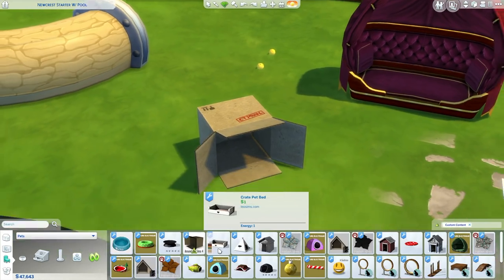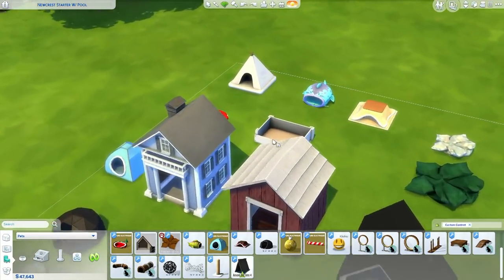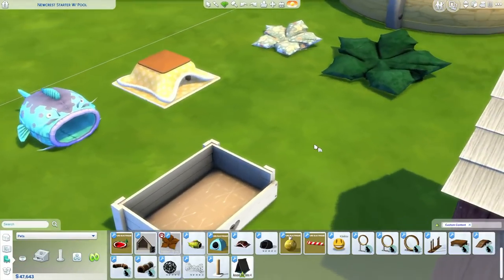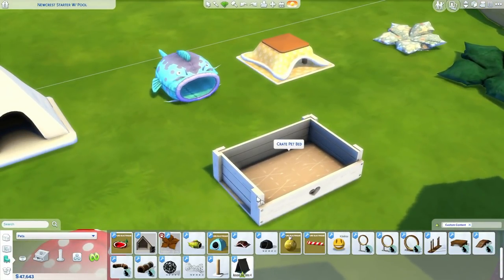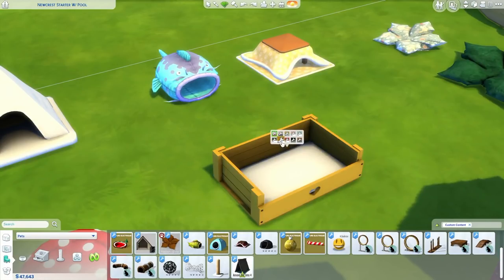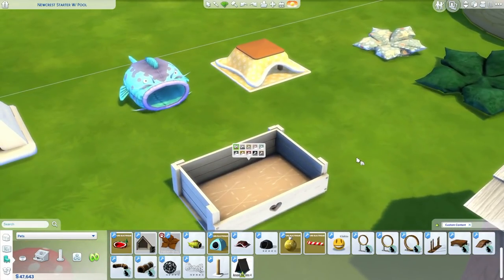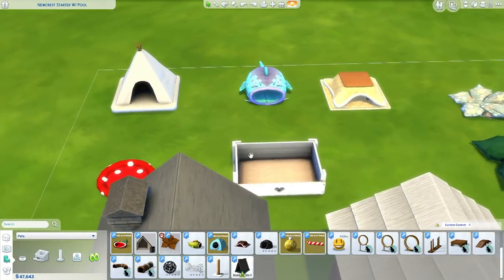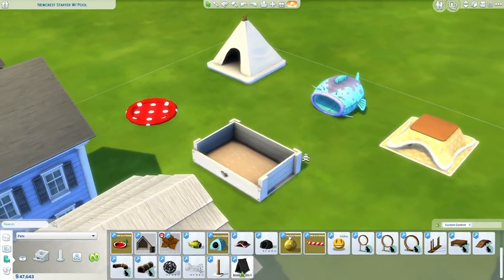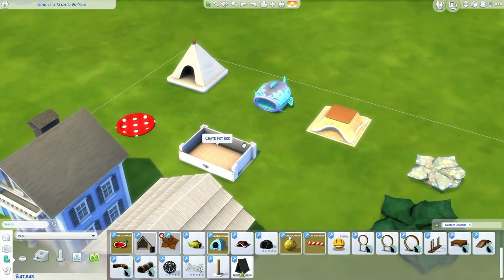This is another one with just one swatch. Then we've got a crate pet bed, which is one of my favorites. I actually really like this — it just has a really nice rustic feel to it, and I really like rustic furniture in The Sims. It's definitely a nice thing to have if you're accommodating the pre-made lots for pets — you can place a bed like that in the lodges and it'll match pretty well.